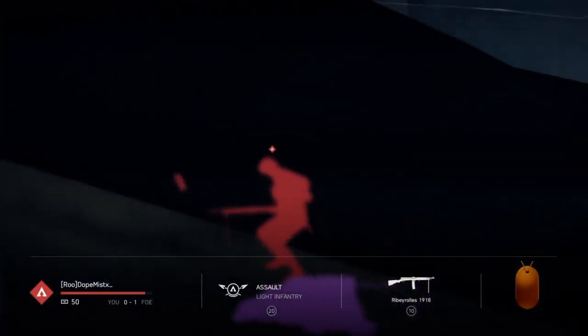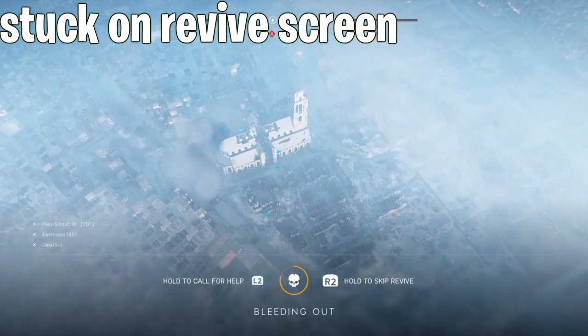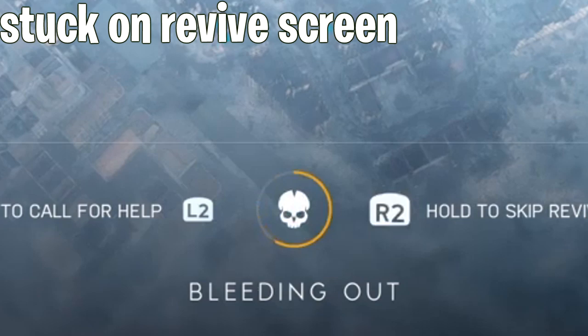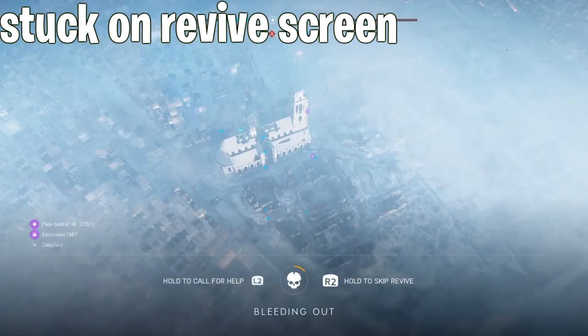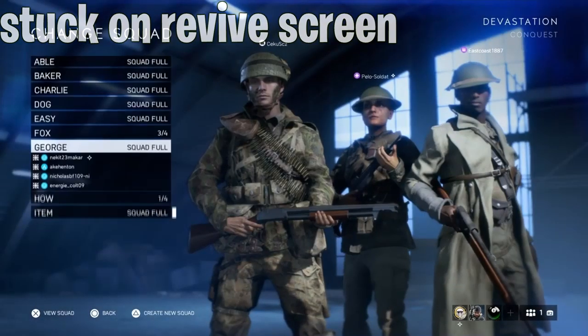Another infinite glitch is the infinite revive glitch, where you basically never die — you become immortal — but all for the wrong reasons, because you can't do anything. You're just stuck in the bleedout screen forever. You can see people pass you by, they can try to revive you sometimes, but nothing happens. You need to quit the game and reconnect to the server if you want to play further.